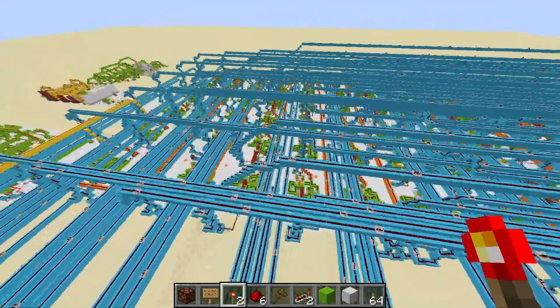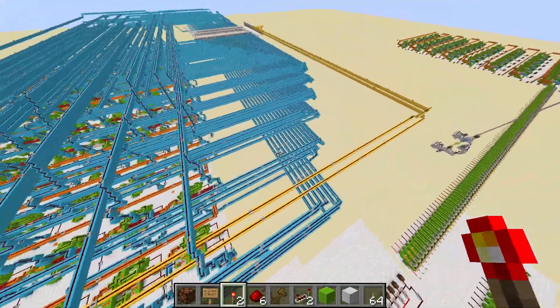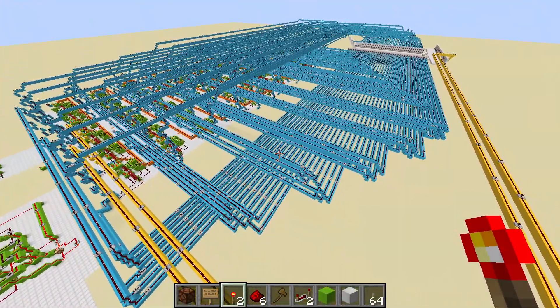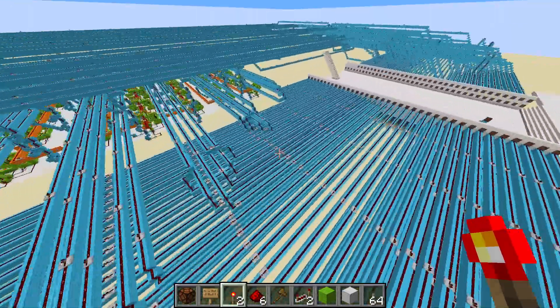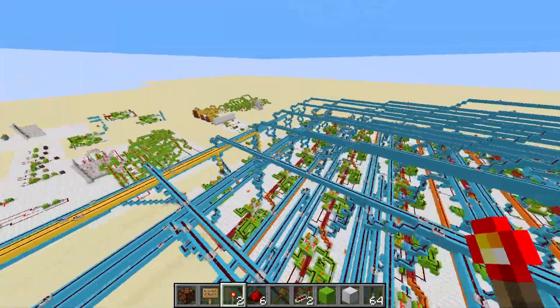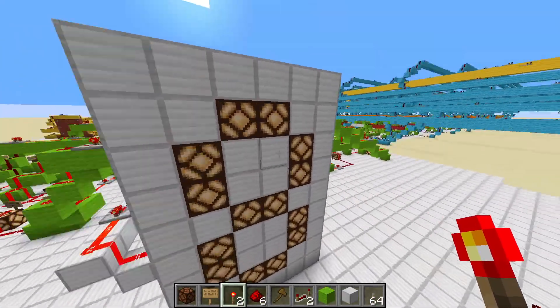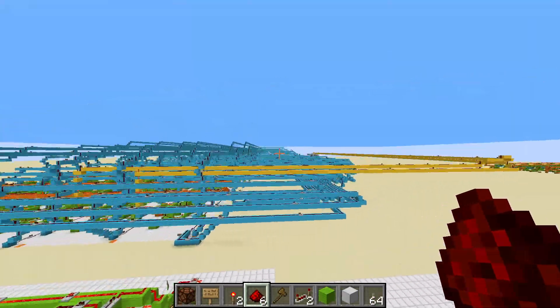This is a 66-bit calculator built entirely in Minecraft, and currently it only has the ability to add numbers. I'm thinking about adding additional functionality like subtraction and so on, keypads and visual displays, and neater number outputs instead of just outputting the results in binary.